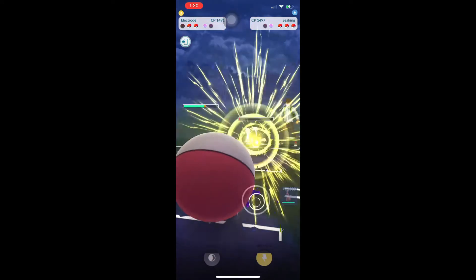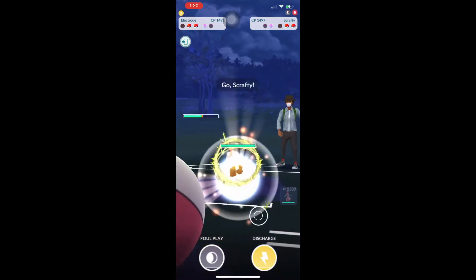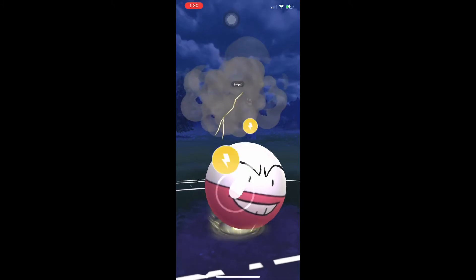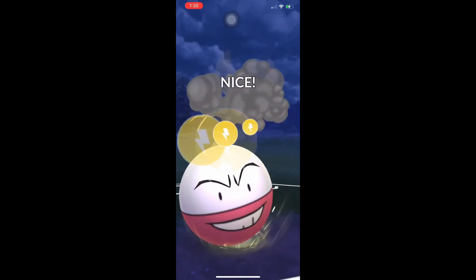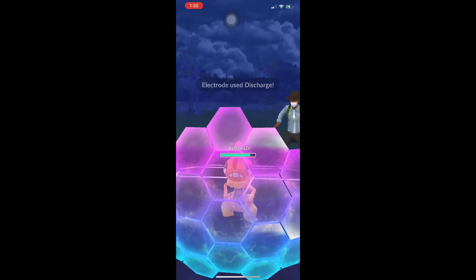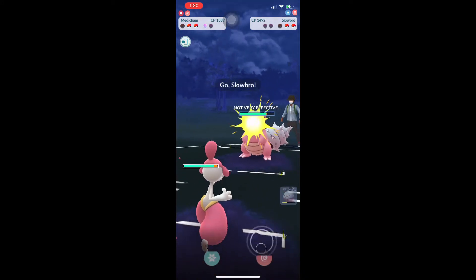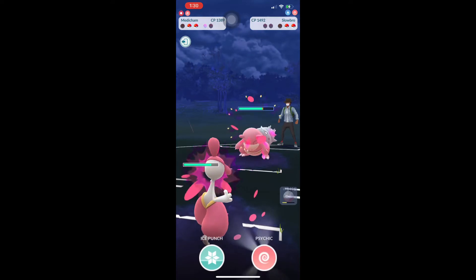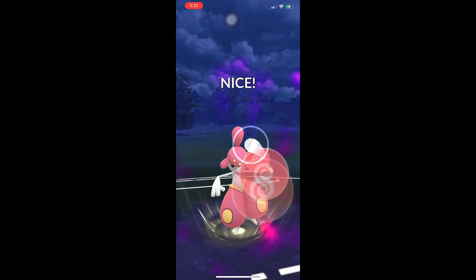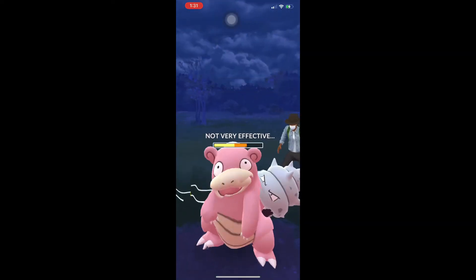We are able to get three Volt Switches, which is at least a little bit of a bonus. He has Scrafty in the back — yeah, we're in trouble. Scrafty is tough. We throw the Discharge at the Scrafty — Scrafty does decide to use its shield, very wise. This is what we expected to happen, but we wanted to get it out of the way before the Electrode started taking a ton of damage. We needed to get this Slowbro out, and hopefully we can get some energy off it.